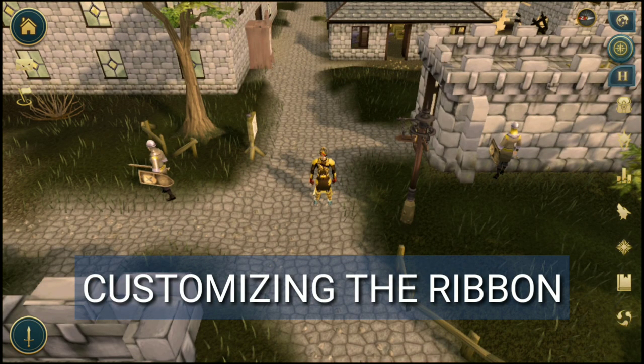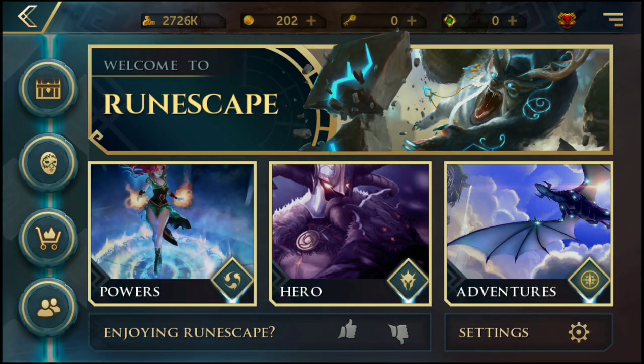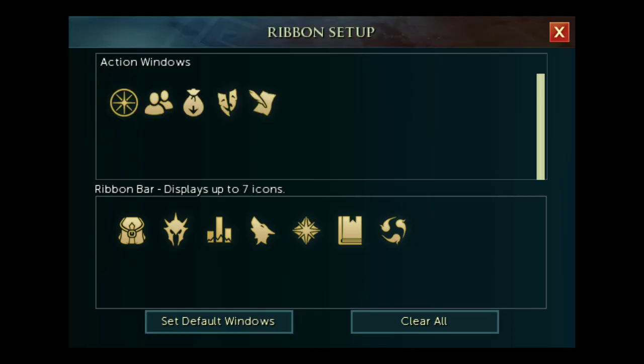The ribbon can be customized by going into the main menu button. In the top left corner press the house button to bring up the main menu. To customize your ribbon, click the three-line menu button in the top right corner, then go down to the ribbon icon. You can see 'action windows and ribbon bar' — it displays up to seven icons. Drag anything there and the first seven icons will be what appears in the game. Adjust this to suit what you're doing — skilling, bossing, or using familiars.